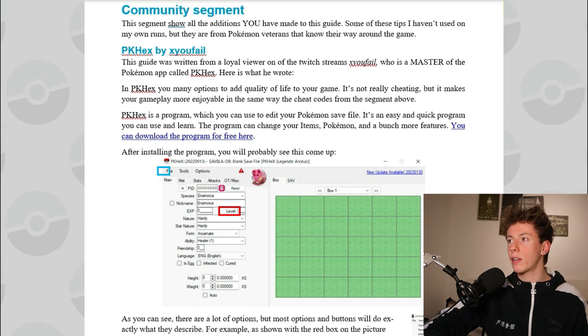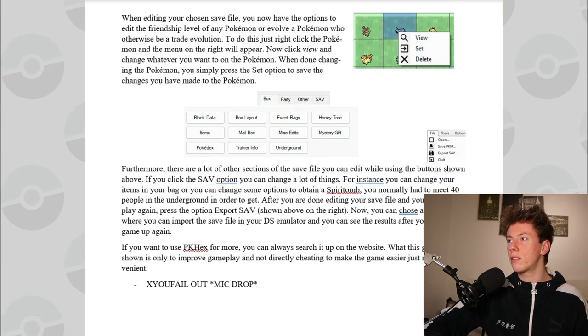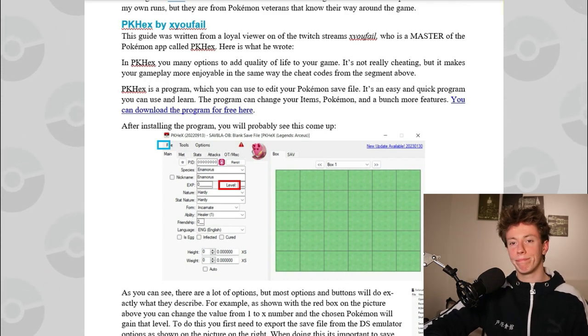Finally, we have a segment that's going to be ever-changing, because I want you to help me create it: the community segment. If you have anything to add to the document, you can add me on Discord — the link will be down below. And while you're there, might as well subscribe. On Discord you can send me a message with your tips and tricks, so our shared knowledge can grow. We already have a Twitch viewer who added a segment about Pokehex, which I'd never used, but it seems like a good addition if you hate things like waiting for friendship evolutions. And that's it — that covers the entire document. See ya!